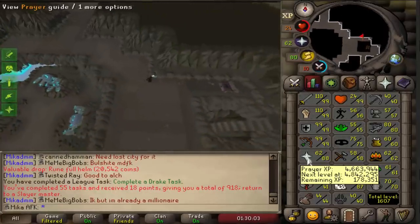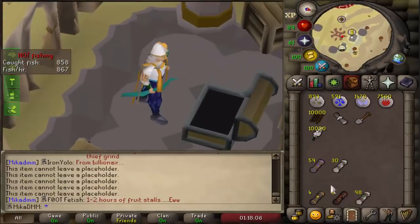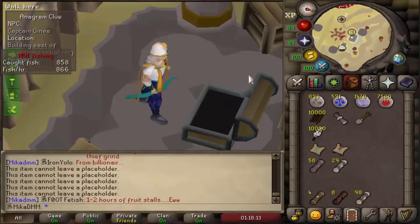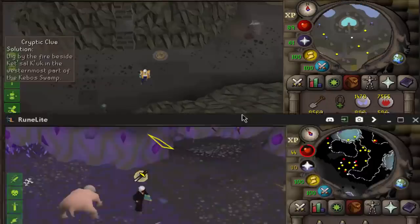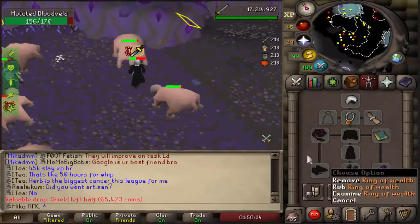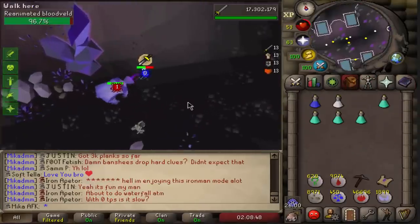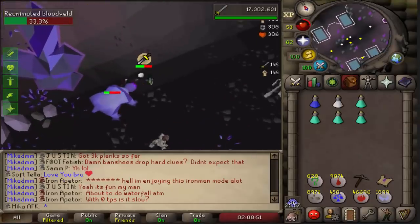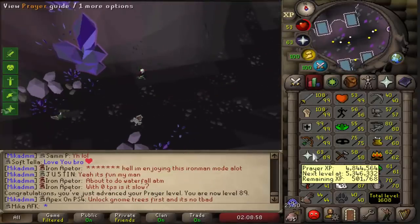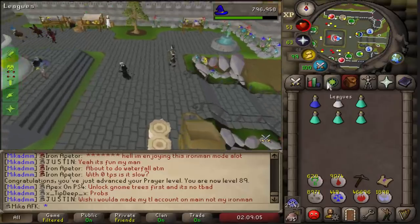I'm also going to use all the Insulted Heads I can right now and probably get close to 90 Prayer. Basically every time I start a trip I come here, do a full inventory of Insulted Heads, and there it is - 89 Prayer! We need 15 more Insulted Heads for the next level. I do have that in my bank, but we're going to do them with time. Let's continue training Slayer - very close to level 88.